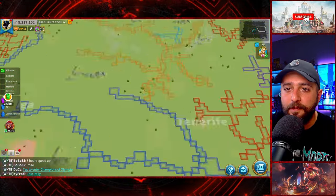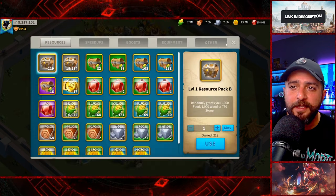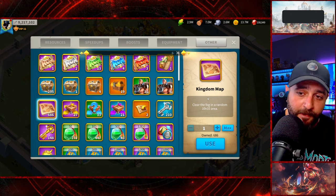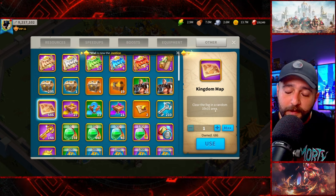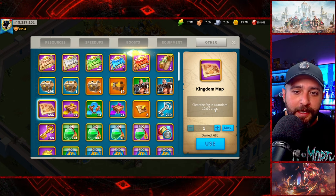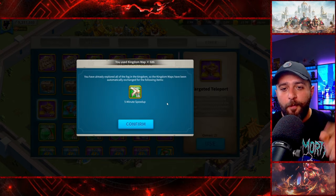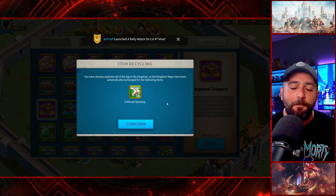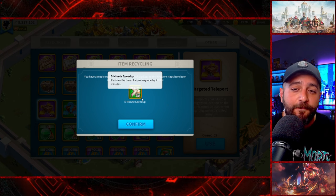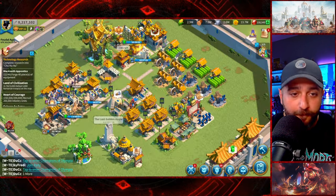Quick side tip: there is no fog on the map in this kingdom anymore. There is an item called Kingdom Map that you get from villages and caves. Normally you'd use it to clear fog, but if you wait until the kingdom fog is completely cleared and use them after that, each Kingdom Map gives you a 5-minute speed-up. We got almost 700 five-minute speed-ups that way — much better value than clearing fog.